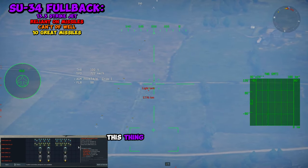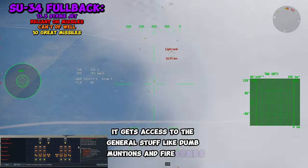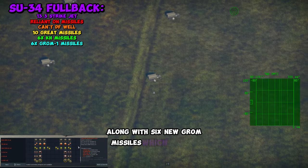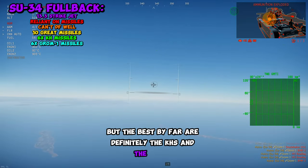As for ground pounding though, this thing is going to be an absolute menace. Of course, it gets access to the general stuff like dumb munitions and firebombs. But you also get access to six KH missiles, which are already overpowered, along with six new GROM missiles, which are GPS guided. The best by far are definitely the KHs and the GROMs.